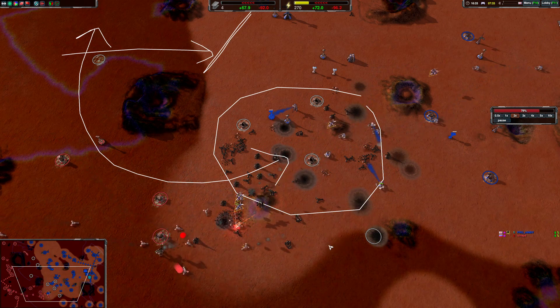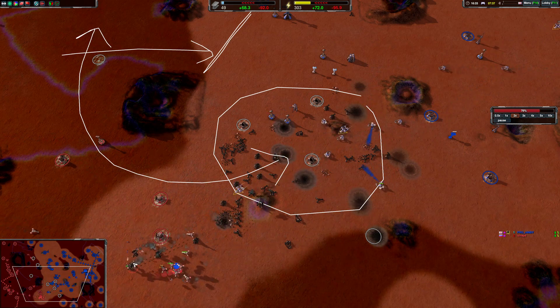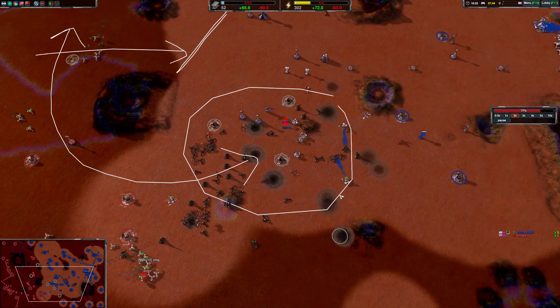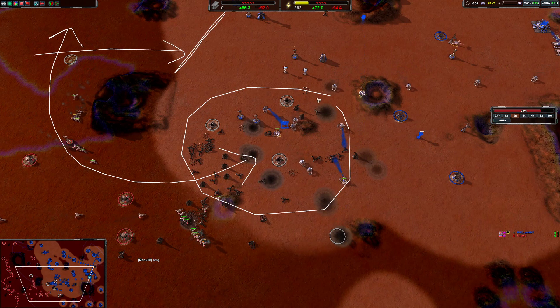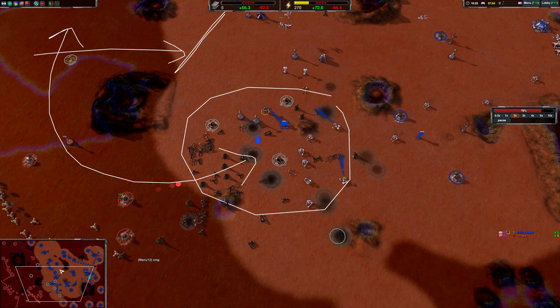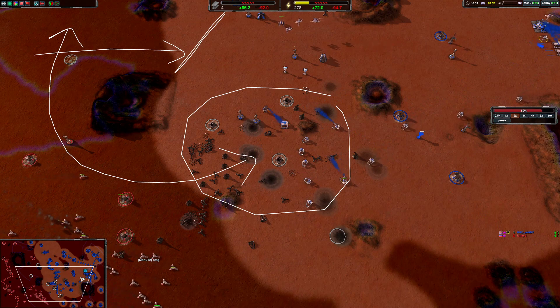Commander survives — just a bit of desperation trying to finish it off. Alas, it doesn't fall. But I'm securing this area now. Caretaker to help build turrets and reclaim, just to help lock that down.